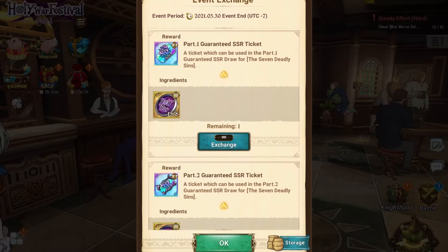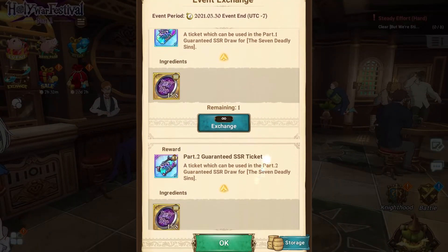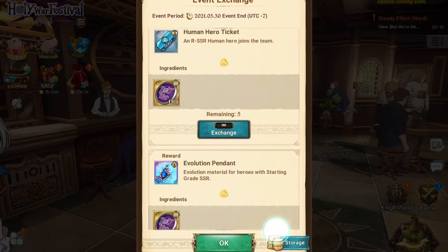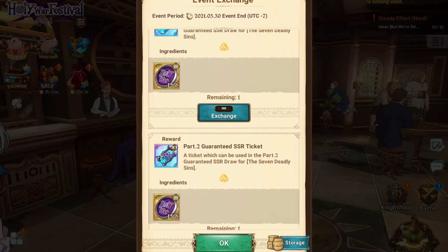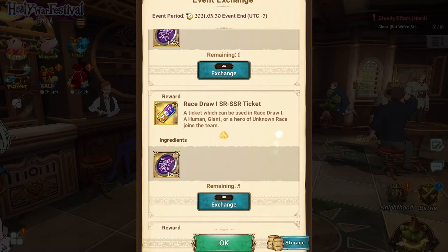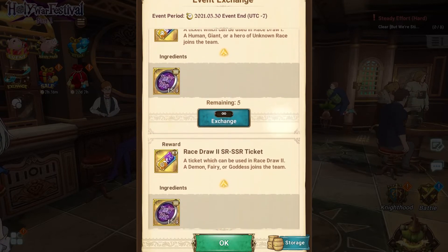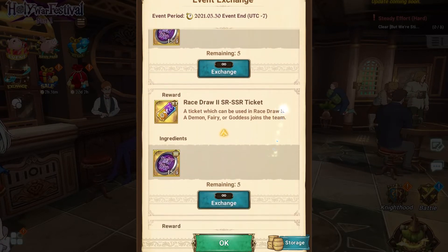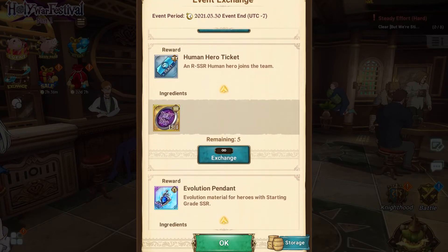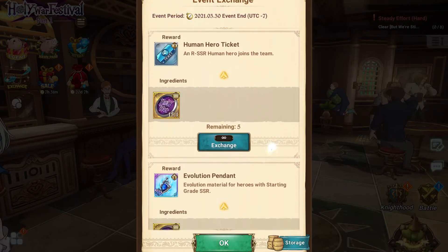You're able to earn 15 coins per day — as you can see here I've earned the maximum for the day. This event will be running through the 30th, so you want to make sure you're getting those 15 per day, because you do need quite a few in order to complete this. You need 8, 16, 20 — so that's 36, 56...